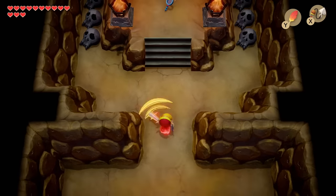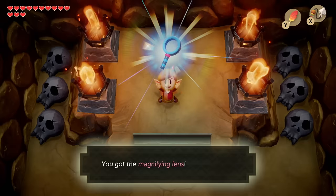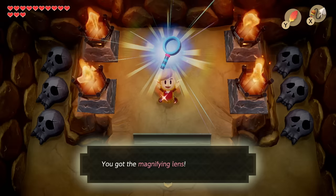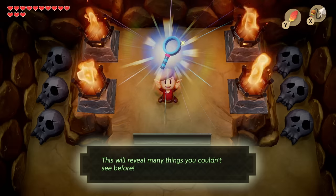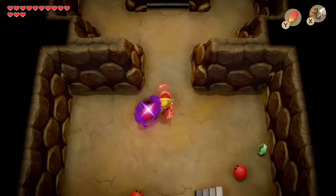Down here there are going to be invisible enemies — that's fine, just swing your sword and walk forward. The Magnifying Lens is the very end of the trade sequence; there's no more trading to do. It's going to reveal many things you couldn't see before, including all the enemies that were in this room.